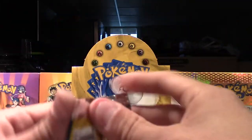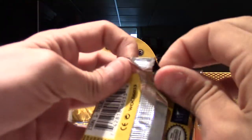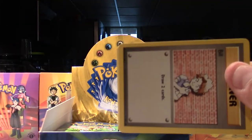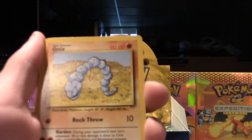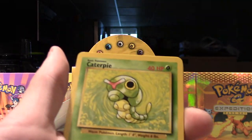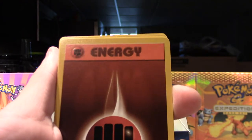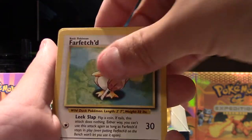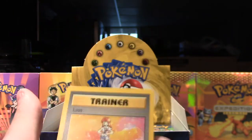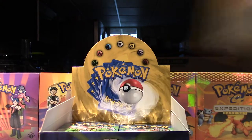So far we have two Gyarados, still trying to get that elusive Charizard. I'll even take a Chansey — let's just pull as many holos as possible. We have Bill, Onyx, Charmander, Caterpie, Machop, Electric Energy, Fighting Energy, Kadabra, Farfetch'd, I'll Revive, and our rare is a Lass trainer. So here we go with all the trainer rares.